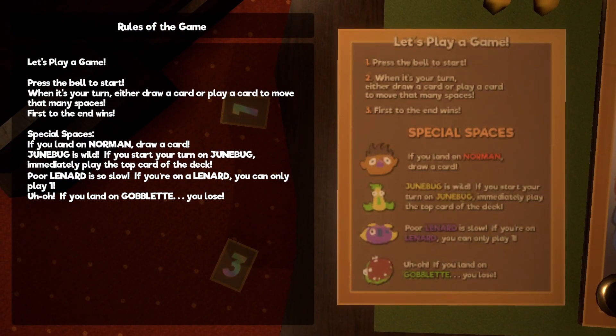Press the bell to start. When it's your turn, either draw a card or play a card to move that many spaces. First to end wins.